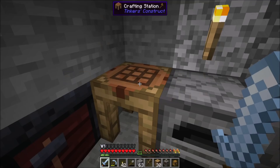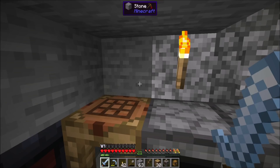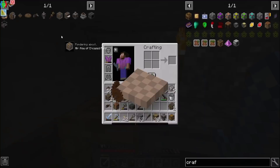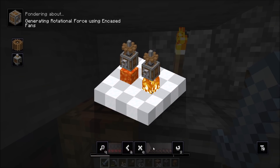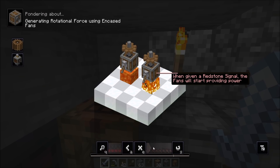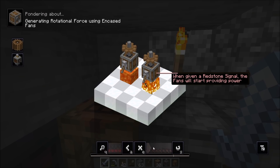That is the coolest help system. The in-game help system on this is literally just the best. Air passing through lava becomes heated. Fans placed down into a source of heat can provide rotational force. When given a redstone signal, the fans will start providing power. It's a pretty small amount of rotational force though - look how slow it's moving. But also, it's better than manual.